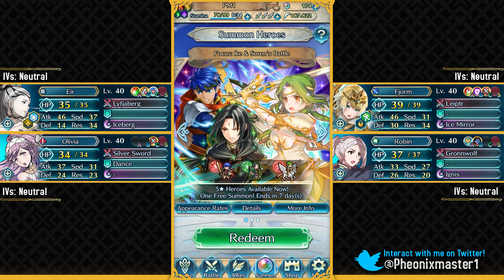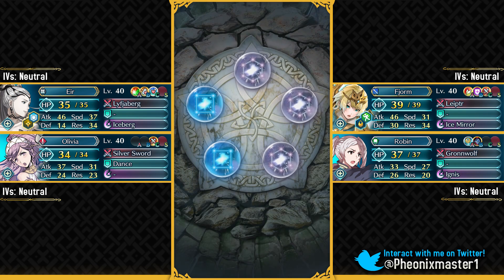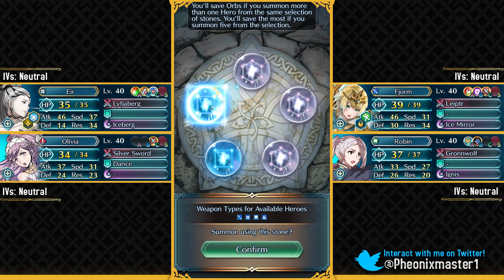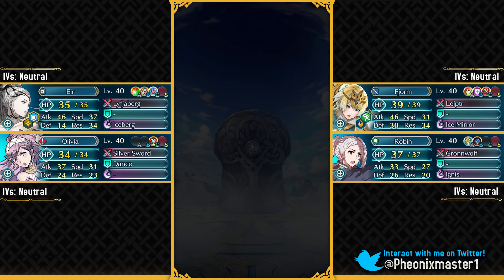Now let's summon on the Boundary of Battle banner. It has Elencia, Soren, and Ike — though who would want normal Ike when everyone already has Legendary Ike for free? Let's summon and see if I can get Elencia. No luck. I'll try the colorless stone hoping to get someone like Sothis, but I didn't even get the focus unit colors on this free session.